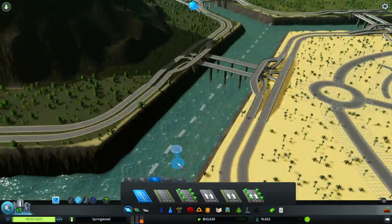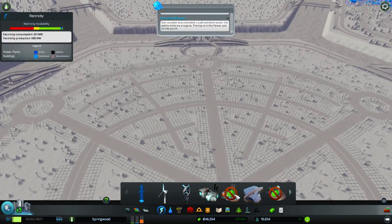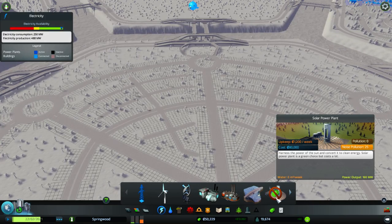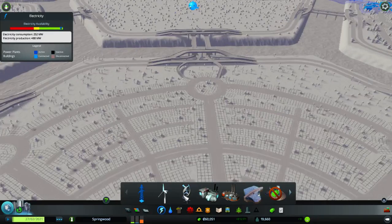Anyhow, we are actually able to do something now. I'm going to put in something between an oil plant and a solar plant. The solar plant does put out a great deal more electricity, I think — this puts out 120 megawatts and has pollution. I don't think this has to be green by any stretch of the imagination, but we do need something there.